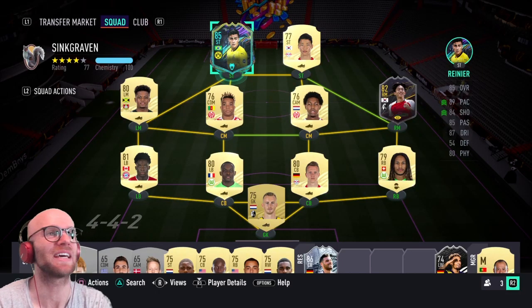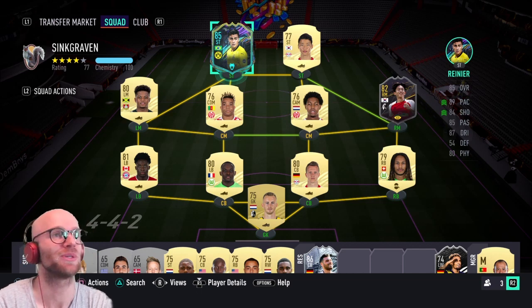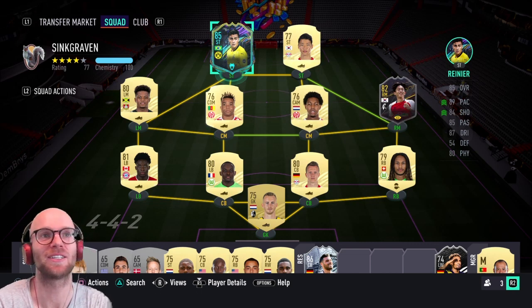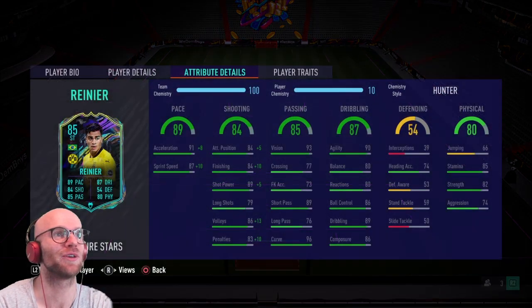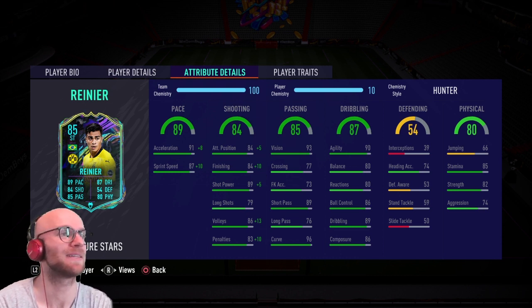This is the team that I've built. Of course we have to have Rainer in there because we need to score with him or assist with him and get those wins, so he's going up top. He's 85 rated striker. To get him you had to score six times in managerial masterpiece with the 82-rated Rainer, and I used the exact same team as this to get him.